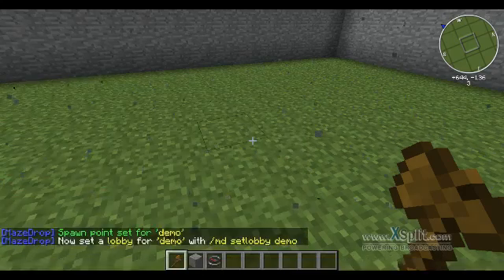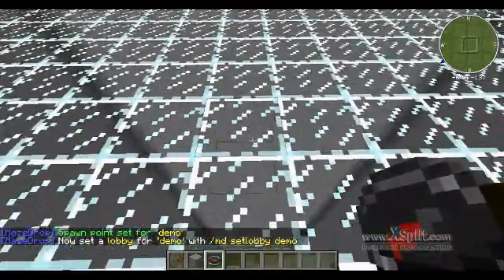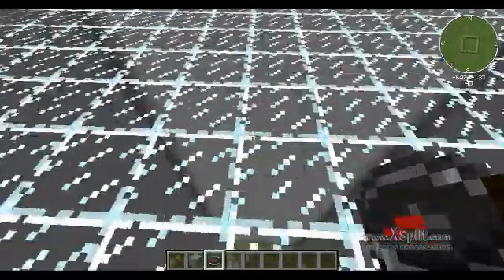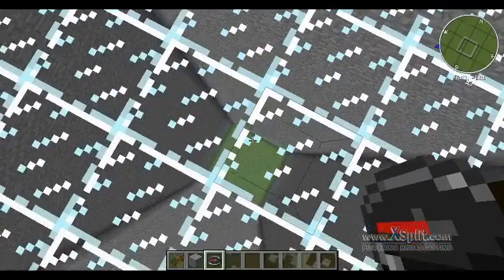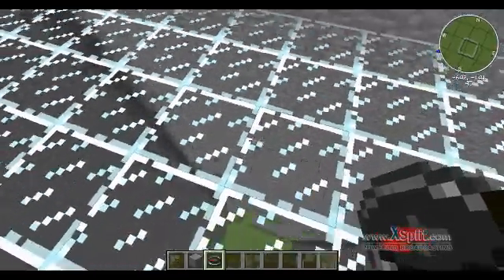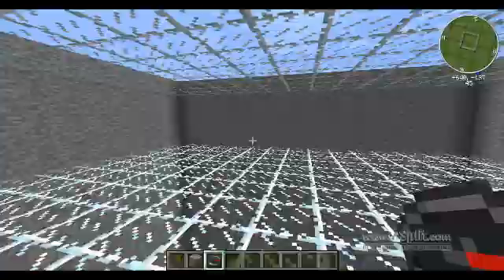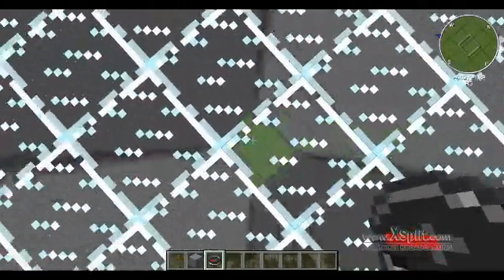I'm going to put my lobby up here because you can actually see what's going on in the game. It's just a class 4 staring at a wall. This class 4 is 43 blocks above the grass. The game is going to drop blocks at 40, so you don't want blocks being generated within your lobby. Account for that — and that does not have to be stone, and that does not have to be grass.